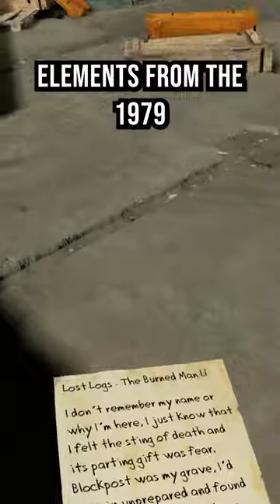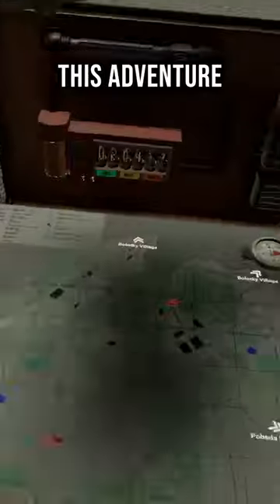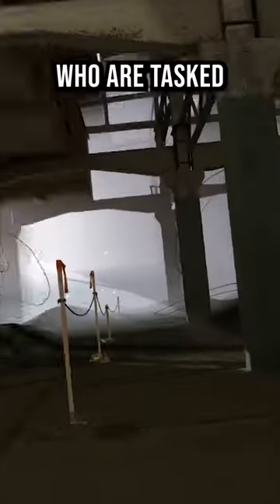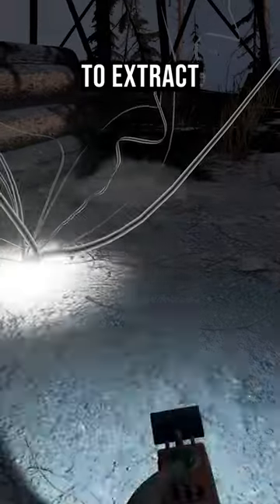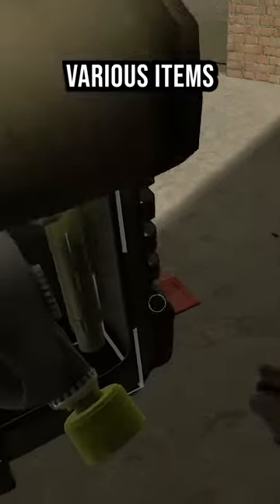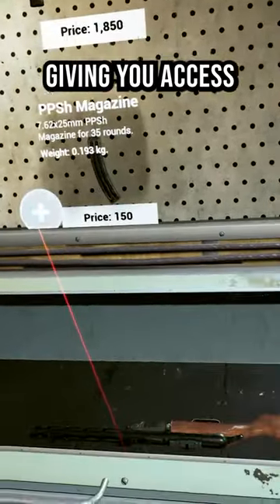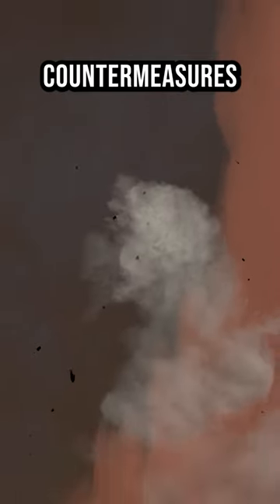Loosely based off elements from the 1979 Stalker film, this adventure sees you taking the role of a member of security forces who are tasked with entering an anomaly. Heading into the radius with your weapons and equipment, you explore different locations to extract, clean up, and find various items. Completing these tasks will increase your security rating, giving you access to better weapons and defensive countermeasures.